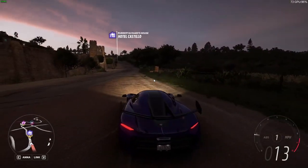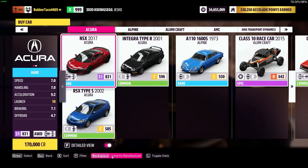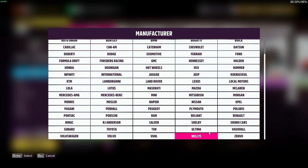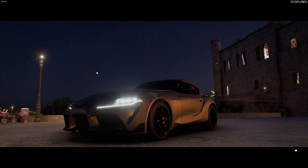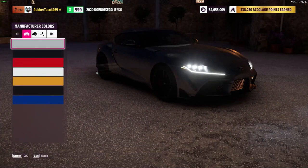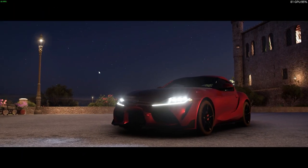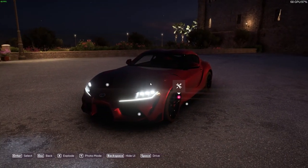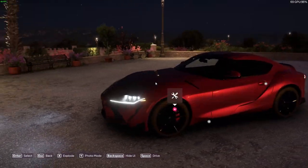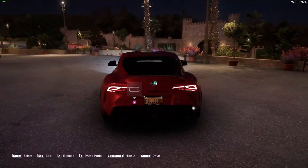Now that we are in game, let's go ahead and get ourselves a Supra. We're going to fast travel back to the house, head over to the auto show, go down to Toyota, and get ourselves another Supra. I'm going to go with the stock color — got to go with the red, because after all, I'm building my car. This was the first car I picked in the game; I'm not going to pick anything else over this.